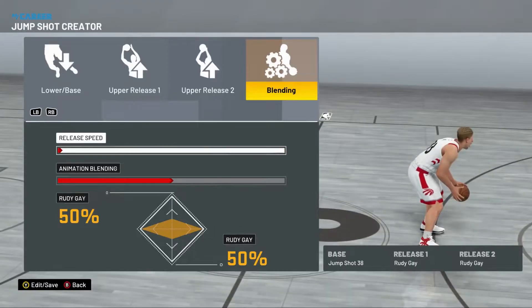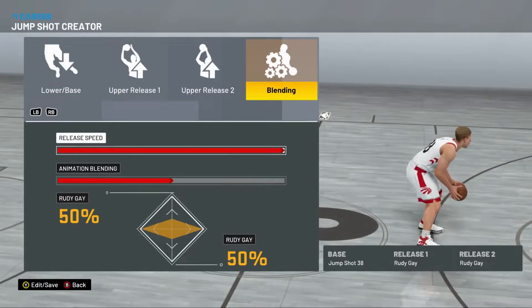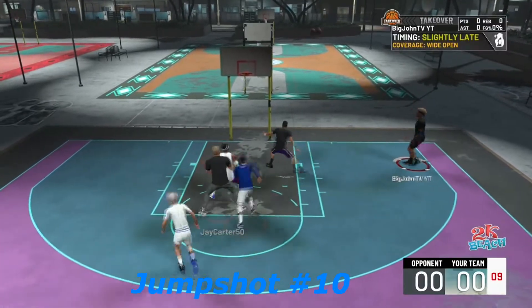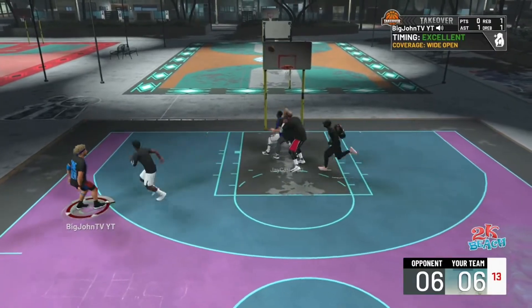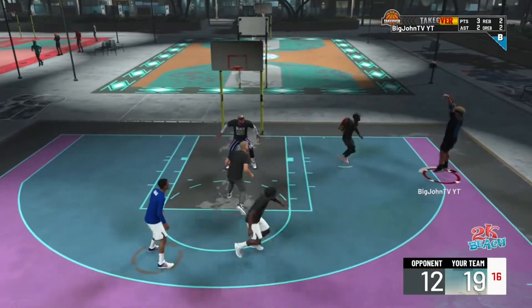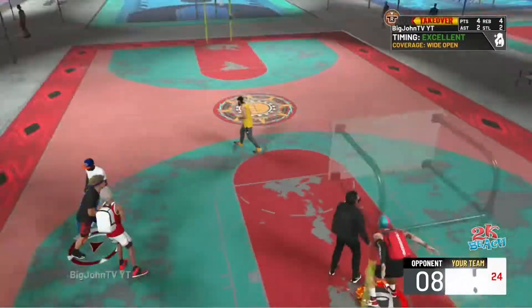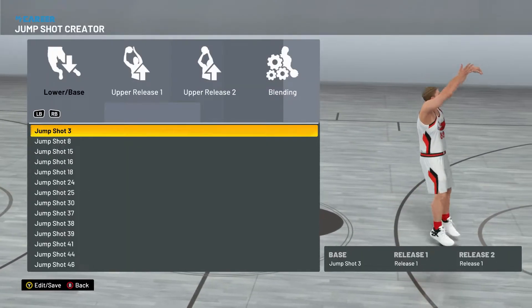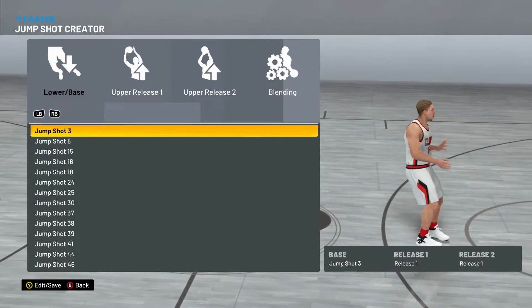The last jump shot, number ten, is probably the one I least recommend, but it's not bad. It's kind of slow even on full speed. This is a high-arc jump shot, and if you put quicker releases on it, it'd be under the quickest releases available. It's easy to time — I was greening after just one or two games trying it out. This is: base Randolph, Rudy/Rudy, 50/50, full speed.